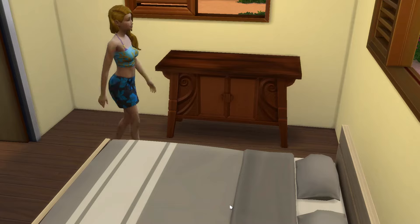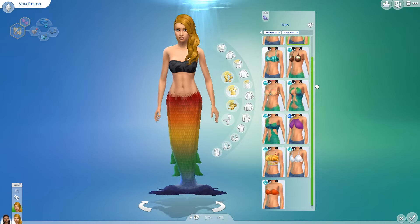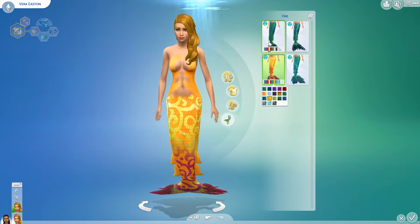Note that their tail is random, but the colour and style can be changed the same way an outfit can using a wardrobe. It's also worth noting that mermaids can be created straight from Create-a-Sim if you wanted to go down that path.